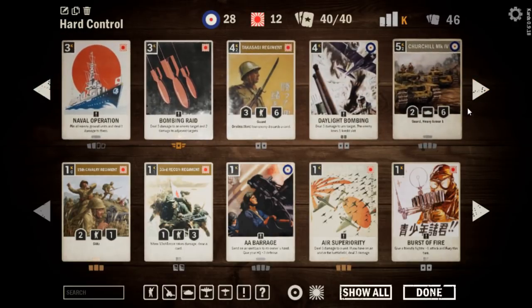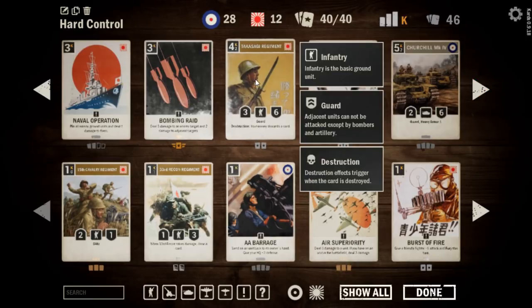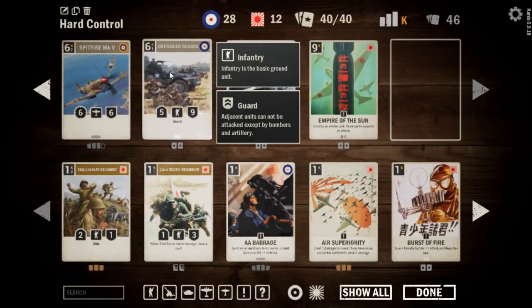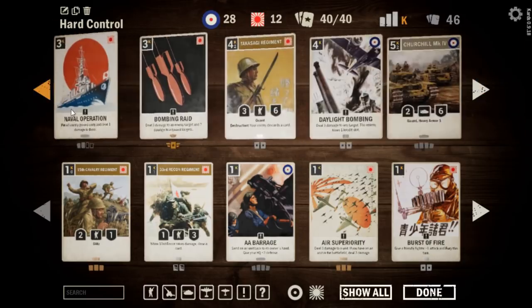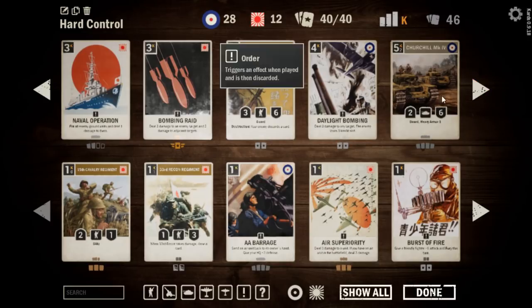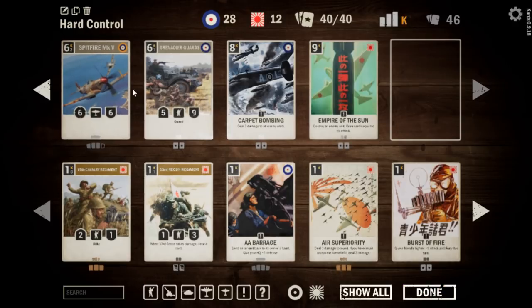One issue you sometimes run into is that you play almost your entire deck, so you actually need that little bit of buffer. We're playing 48 cards while our opponent's only playing 40. Then we have our Cornerstones: Takasagi Regiment, Churchill's, and the Grenadier Guards — really good guard units. If you want to flip this to Japan and Great Britain, maybe the Chinnu could find a home in here. We have three Spitfires, and I've been tempted to go up to four and maybe drop a Naval Operations.